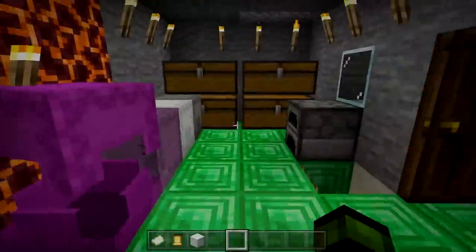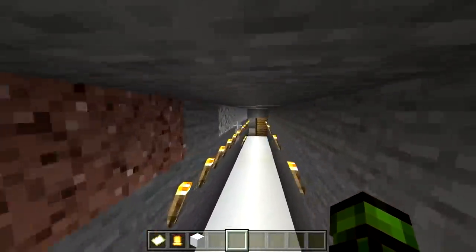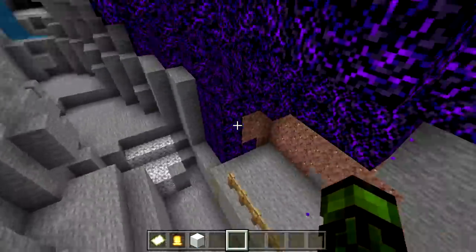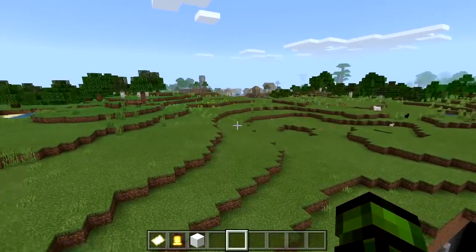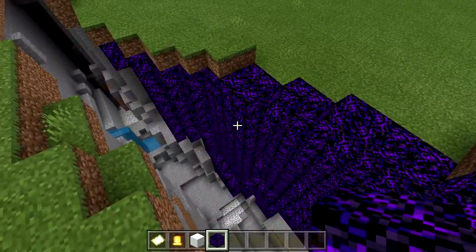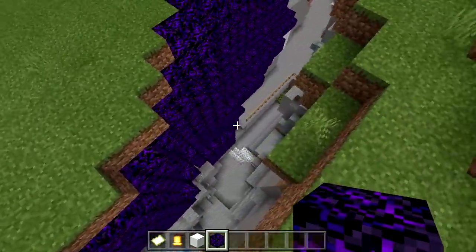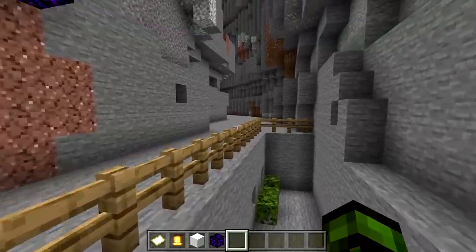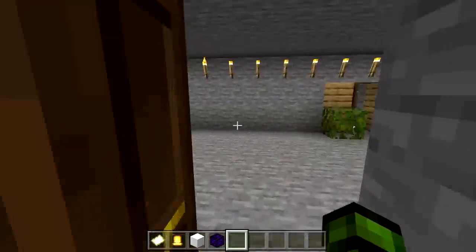This is actually a cool little secret base. If you saw before where it was located — outside it's pretty much in a ravine, so you can't really find it. It looks like they didn't build anything up here. There's a village over there which is pretty cool. What is this stuff here — isn't this crying obsidian? Why is it just crying obsidian there? Did they place that, or does it naturally spawn? Looks like they put some ladders up here and then a little lookout.